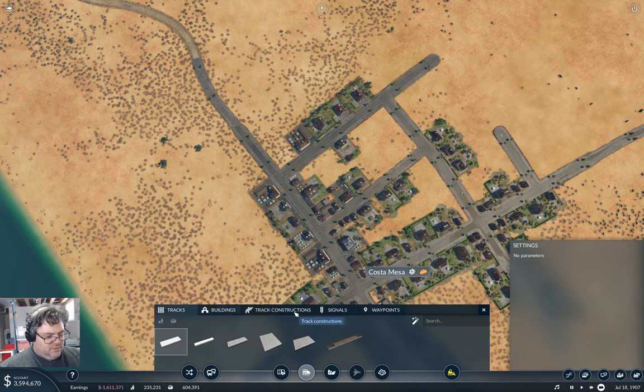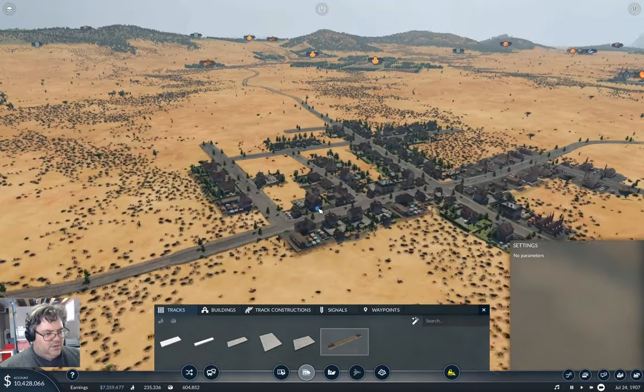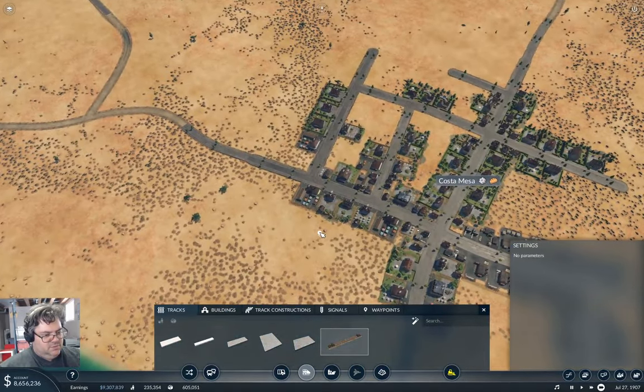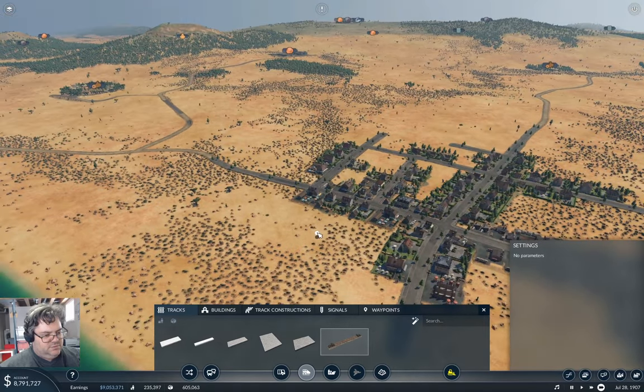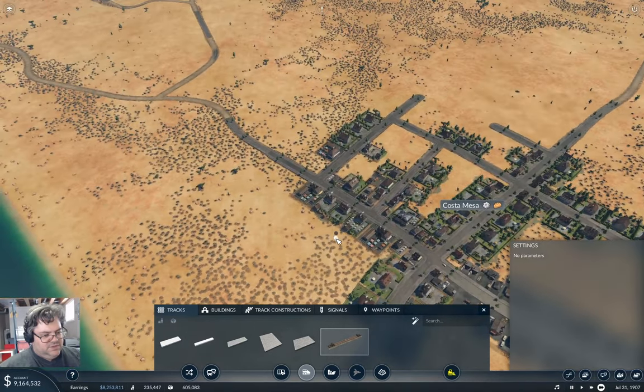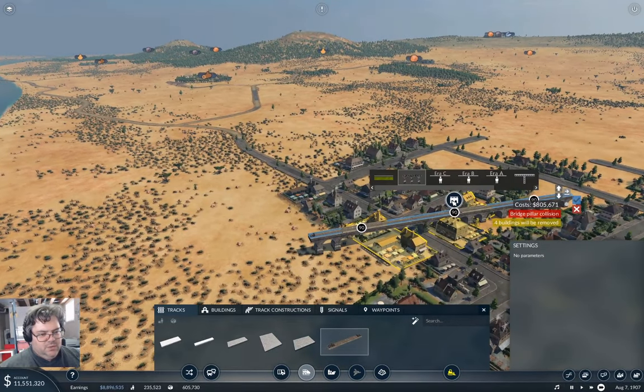We're going to go with standard tracks here. Checking if the elevation is high enough — maybe. Bridge pillar collision, okay, that's a problem we'll need to work around.